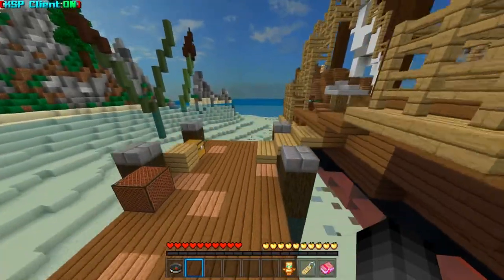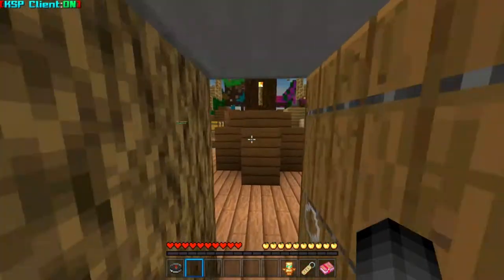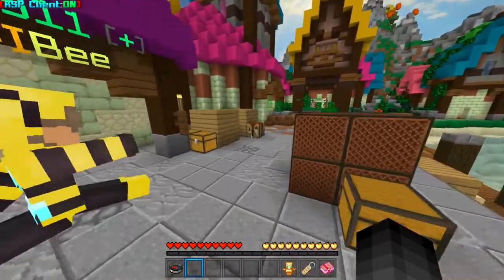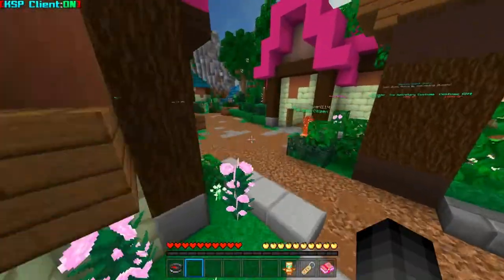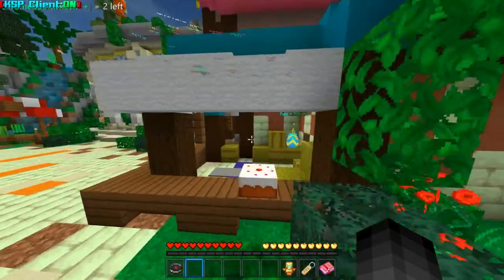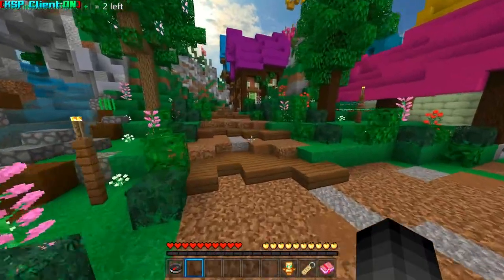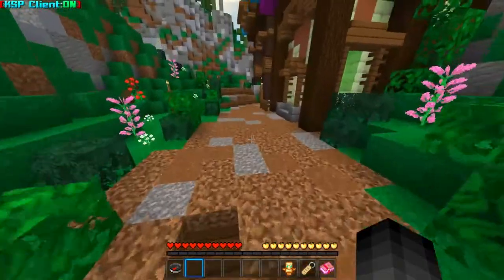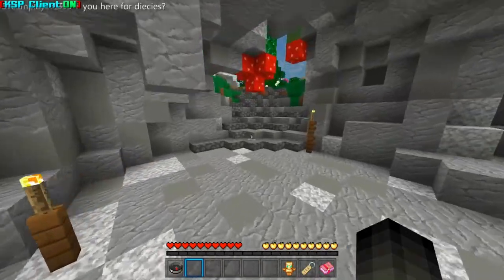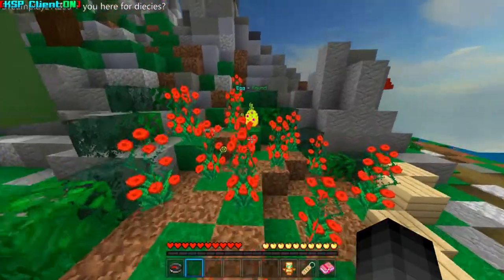The tenth one is on the ship over here. And then the eleventh one is right here in this little shop over here. And the twelfth one is right up here — up this hill over here, right here in this rose garden.